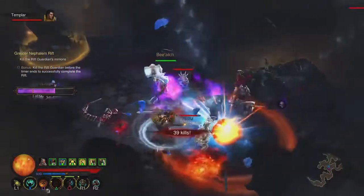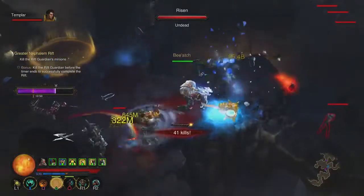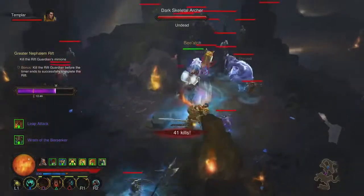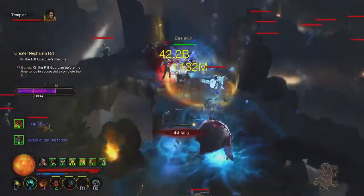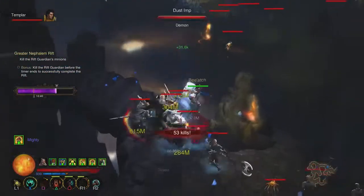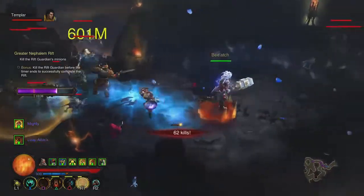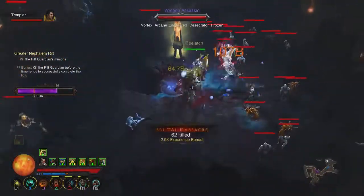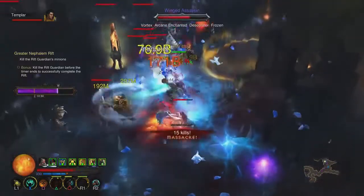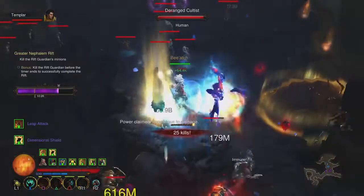Wrath of the Wastes is fairly good to start with even though it's not a particularly brilliant build — you can create a very fast bounty build with it, just speeding away. So that's the plan: definitely start off with the Demon Hunter, build that up, then switch to the Barbarian and push it to GR100.